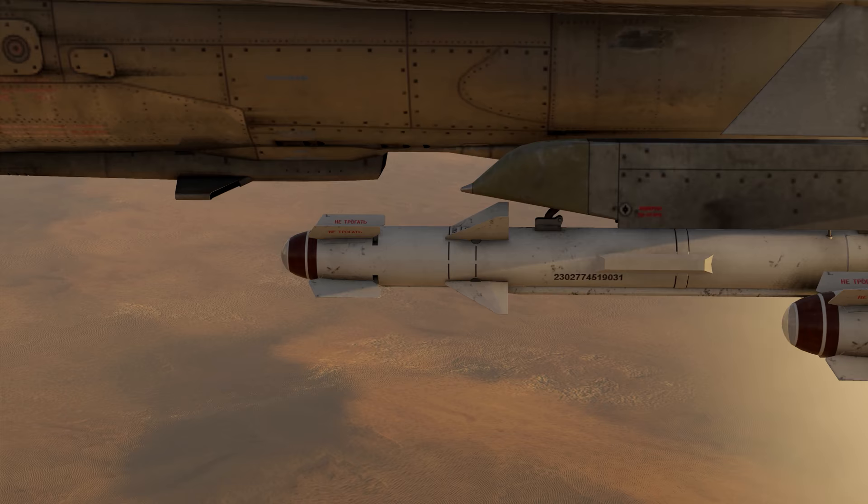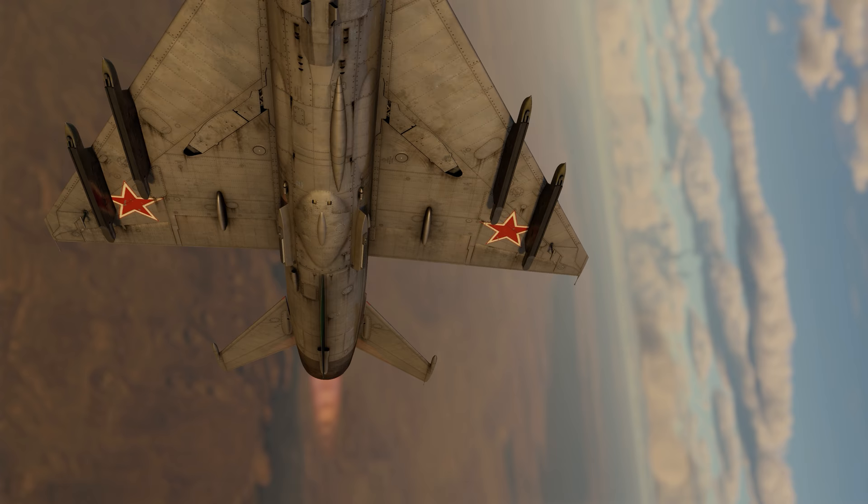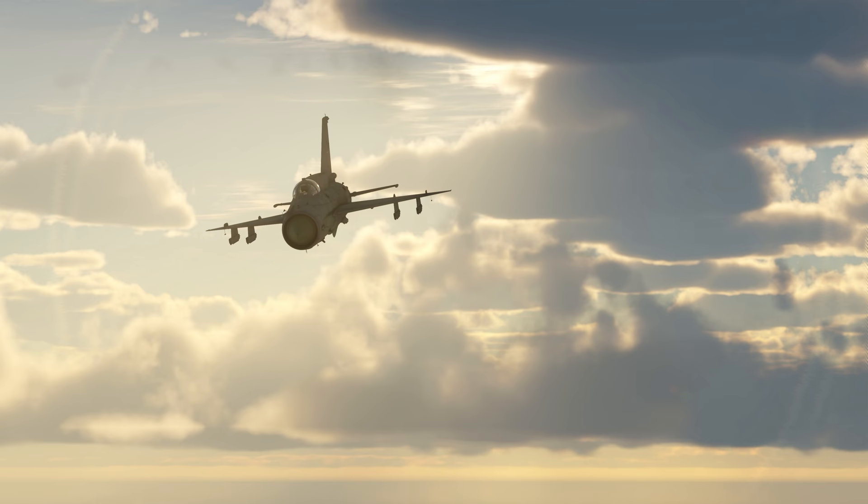For close combat, your choice is simple. The best option is the R-60 missile. Thanks to its ability to sustain 30G, it can hit even a highly maneuverable target. Once you're out of missiles, your 23mm autocannon comes in handy. A short volley would be enough to send the enemy back to the hangar screen.